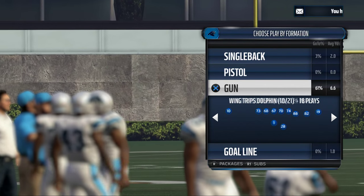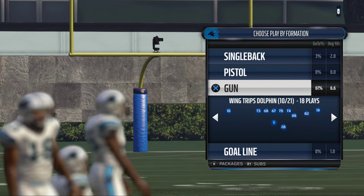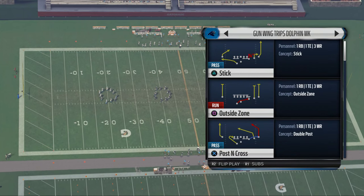Today we're going to be taking a look at the Wing Trips Dolphin Week formation. The play we're going to focus on is the Play Stick.